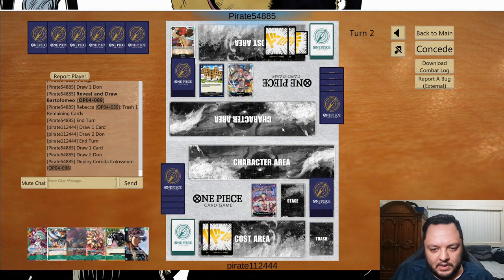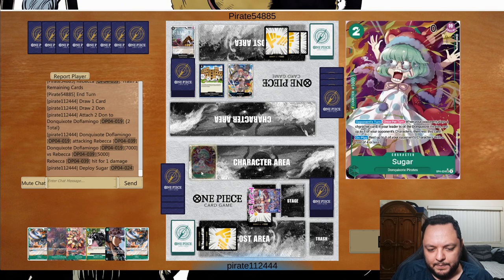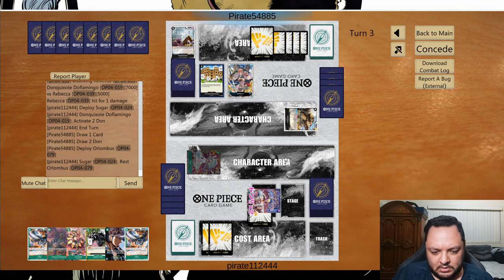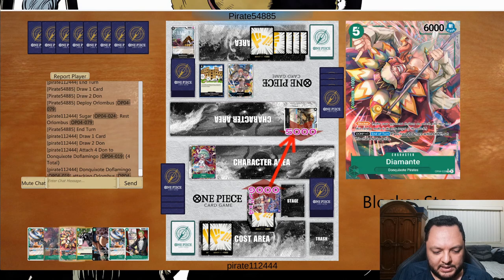We're going to play against Rebecca. We're definitely going to attack for seven and see if he takes it. I'll play Sugar because she's really good against this deck — whatever he plays, she gets to top it down and I can attack it next turn. That's ideally what I want to be doing. I'll top it down, and if he wants to defend it, that's fine — she did her job and I can eventually play something else.